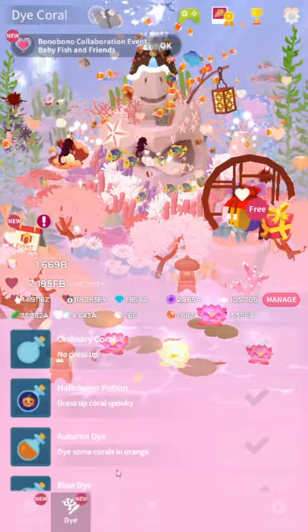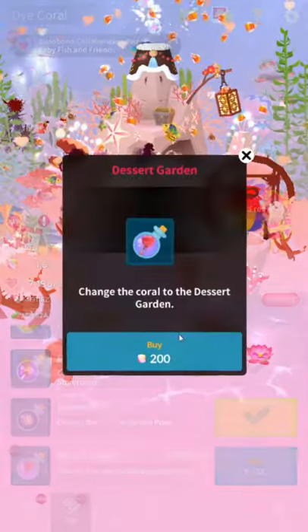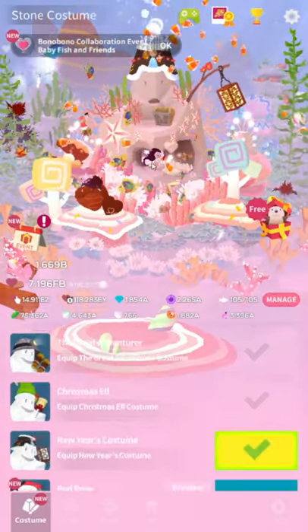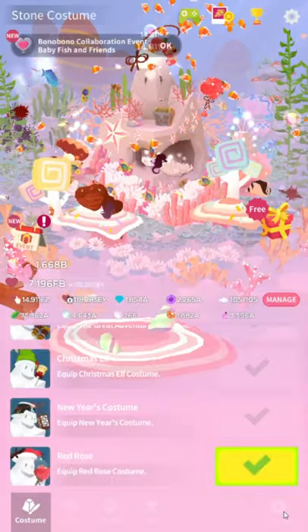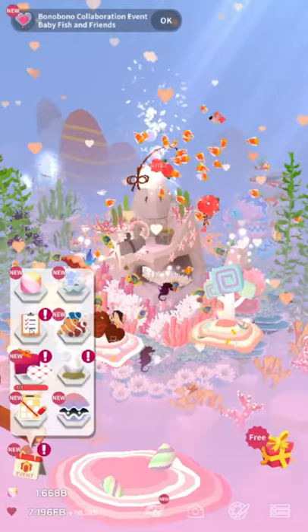You just need to go down here, buy the die first, then buy the theme and the costume. Why don't they just sort it to the top? But yeah, they stopped doing Hidden Fish, so there's never anything even remotely interesting in any of the events, ever.